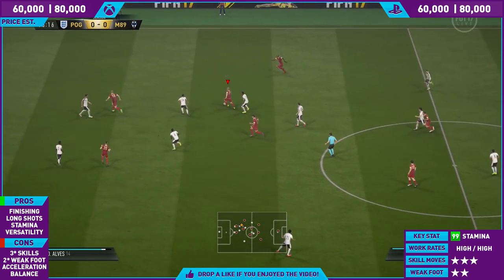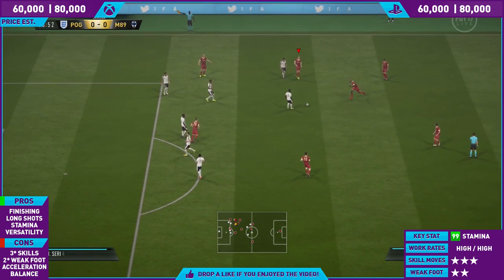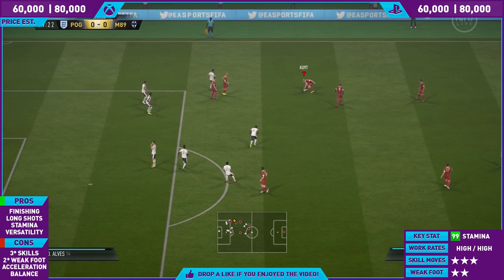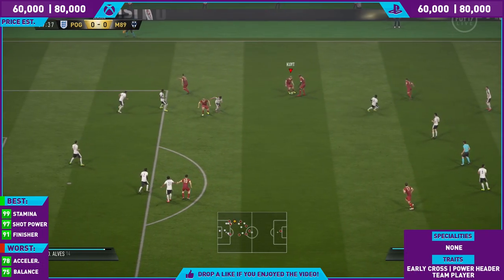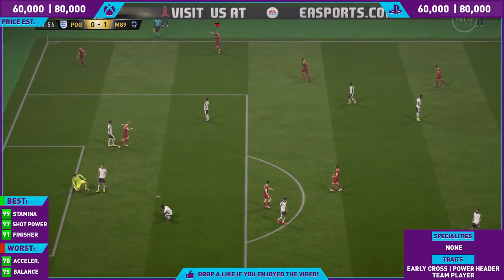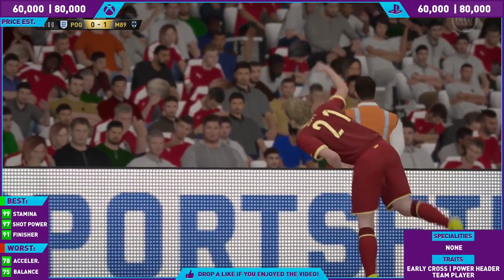As he picks the ball up from deep, he runs and runs and runs. Eventually he will win a free kick — it was a stonewall free kick. What I do with Vieira is pass it short to Dirk Kuyt, Kuyt goes back to Vieira, back to Kuyt, align up the short — it's golden. Once you get it right with Dirk Kuyt, it is right all the time. You will score a vast amount of goals with this card.